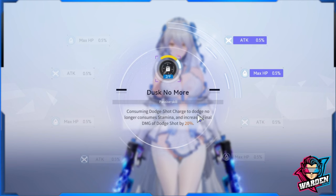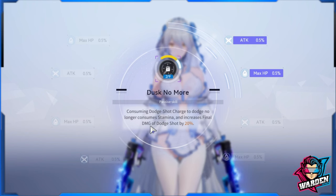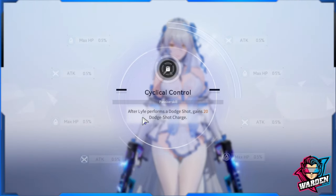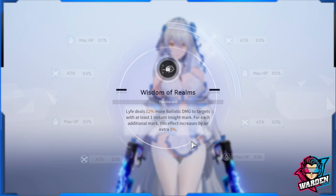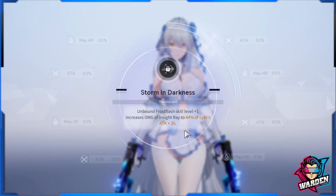M1 is important: it no longer consumes stamina for dodge shot charges — since dodge shot is partly a dodge, stamina is in play — and it increases final damage of dodge shots by 20%, which is a significant buff. M2 is also very important: after Life performs a dodge shot, she gains 20 dodge shot charges. You must have at least up to M2. M3 adds ballistic damage scaling — with at least one Instant Insight mark, each additional mark increases ballistic damage by an extra 3%.